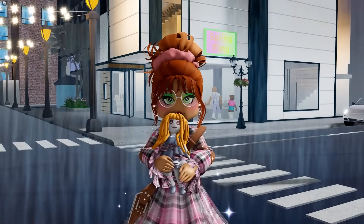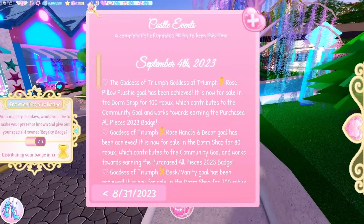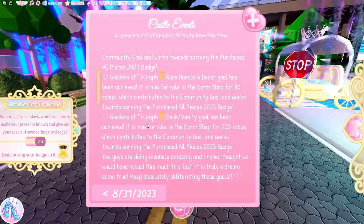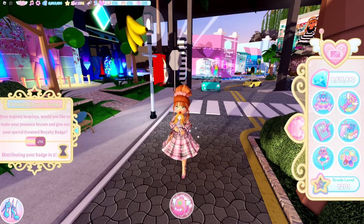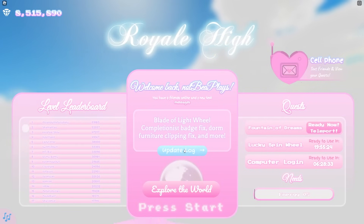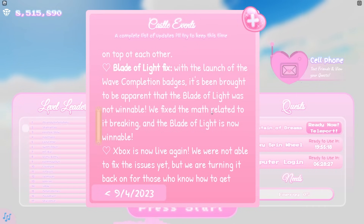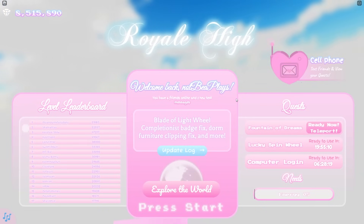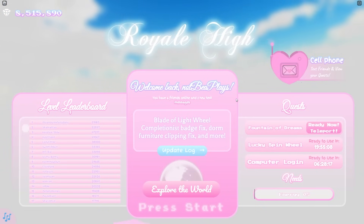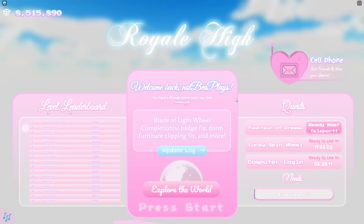There are a few small updates — mainly small things, nothing too exciting. Other than Arrival being back when you first join, there are some other updates that don't show up on Earth yet, strangely, even though the wheel was updated — you actually have to go to Arrival to see it. On the Arrival screen the update log shows some small fixes: the Witch of the Wild dorm item clipping fix (covered in my last video), Blade of Light fix, Xbox is now live again so you can play on Xbox, and some other bits and bobs.